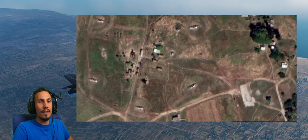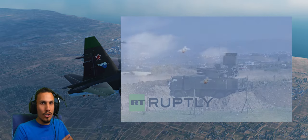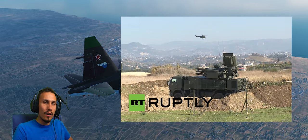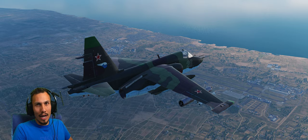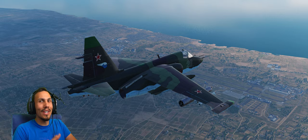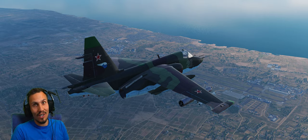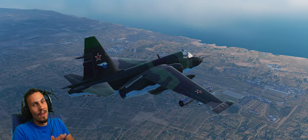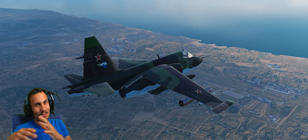They've modeled it really amazingly. The airbase is a combination of new and old, because it's been redone in the last couple of years — if you look at satellite images, they've built new hangars and got rid of some stands. In the game we have kind of 50/50, both new and old, which is fine. I've even managed to position the S-300 pretty much in its real location after doing some research.